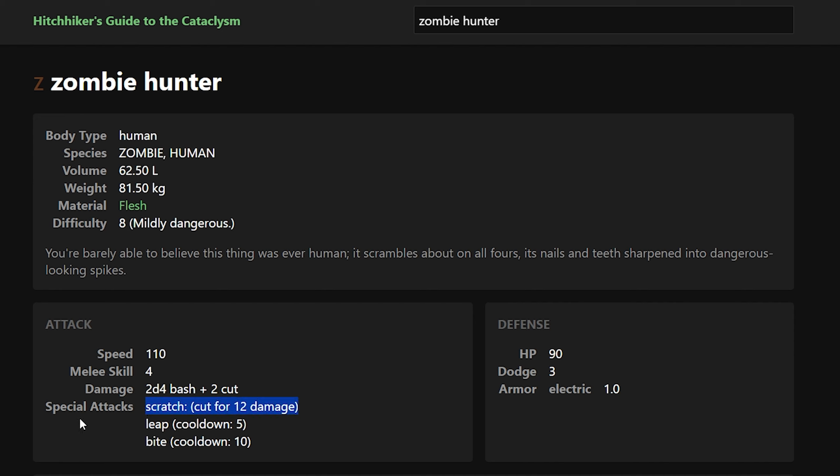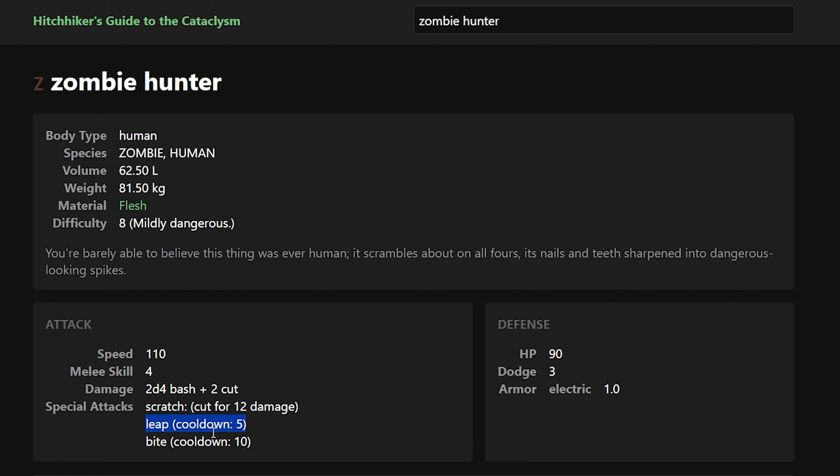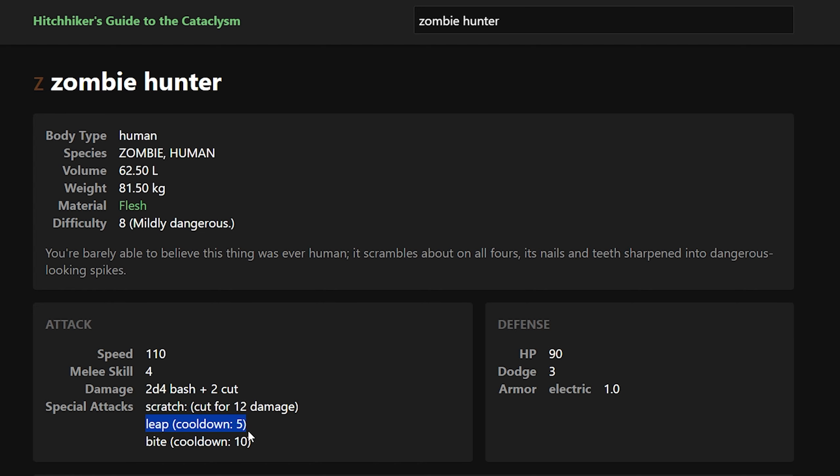Not really any clustered bushes that would make this easy, but we'll do what we can here. There's four of them. We do have the pistol if we need it. I think the zombie hunter has a high dodge as well. Zombie hunter - mildly dangerous, barely able to believe this thing was ever human. It scrambles about on all fours, nails and teeth sharpened into dangerous looking spikes. So 2d4 bash, pretty standard - actually it's a little low. Plus 2 cut, because it has the cut damage, but it has a scratch attack that deals 12 cut damage which is quite a lot. But again, we're wearing a Kevlar vest, should have decent cut protection. Dodge of three is pretty annoying - I think ferals have about a dodge of three as well, and then really no armor. Upgrades to the zombie predator, just drops regular loot here.